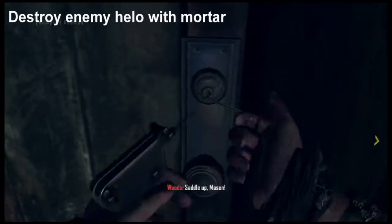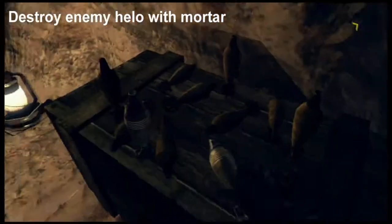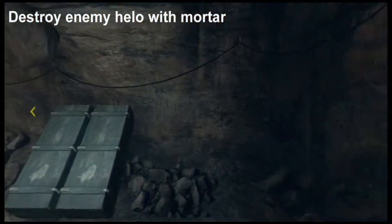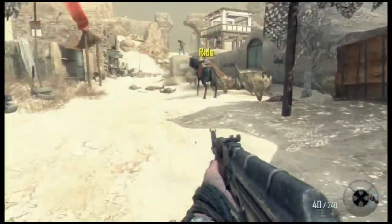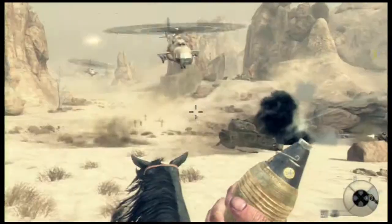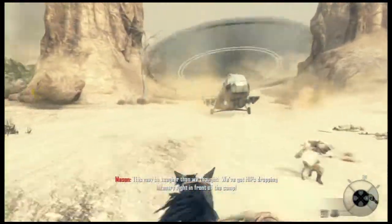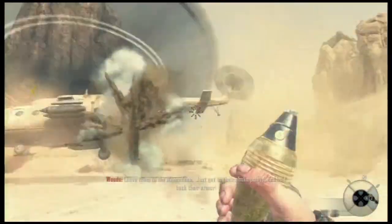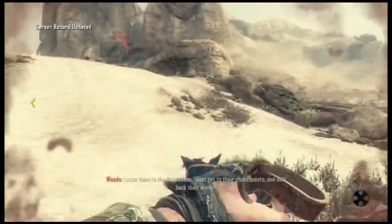Now we're going to need some mortars to get the next challenge done. The mortar is located after you've finished talking to Ramon — just use the access kit to open it up. What I'd recommend is get this over and done with the first chopper you see — there's a chopper that lands right in front of you. Use a mortar to take it down. You won't get a better chance than that in the mission, so try it with that.